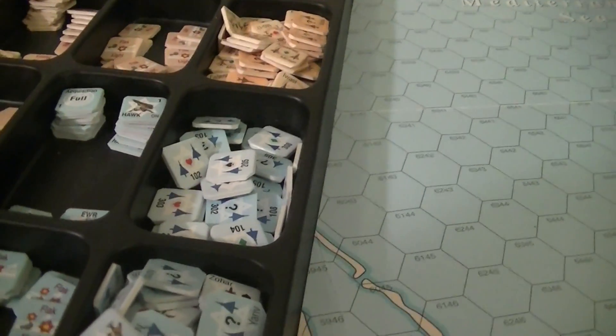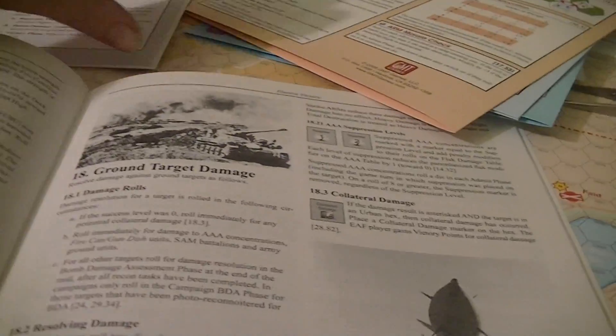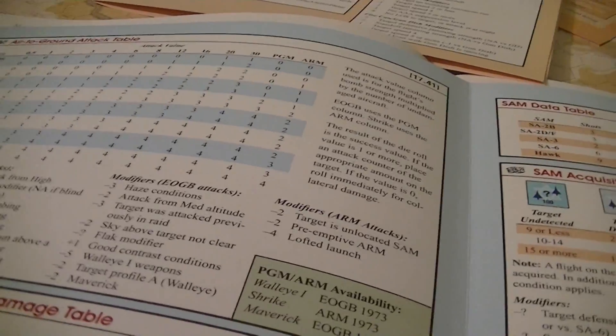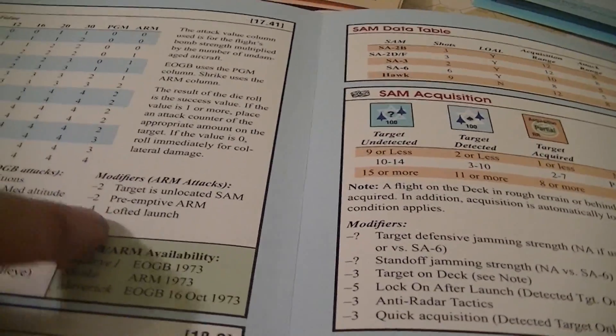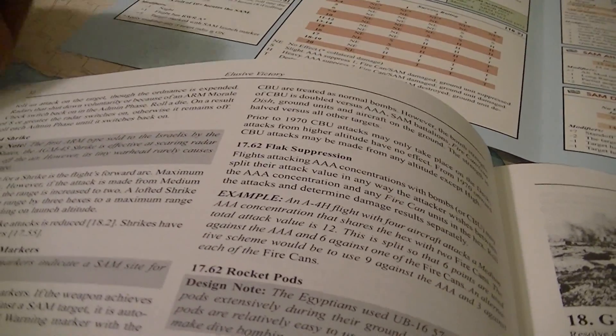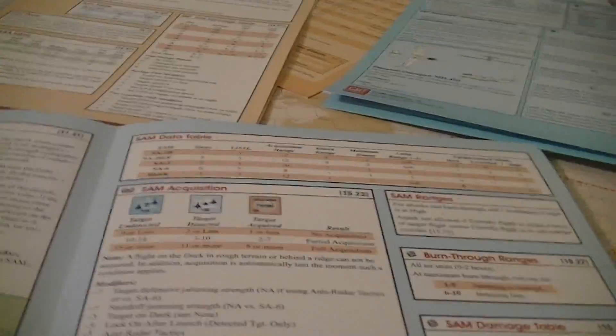There's no strike-in-the-air marker apparently, so you'll have to remember preemptive ARM targets. The unlocated target modifier applies to preemptive attacks regardless of whether or not the target was located. The ARM attacks use the ARM column on the air-to-ground table with associated modifiers. We don't know what the Shrike attack value is or if it's specified somewhere.